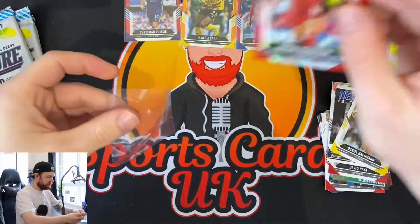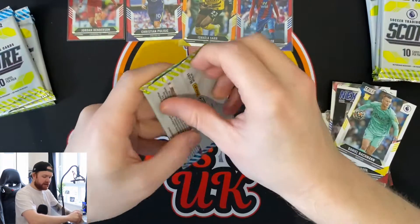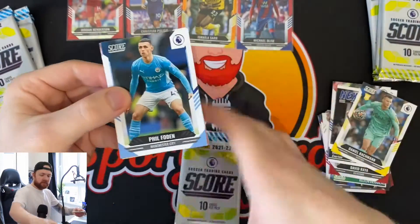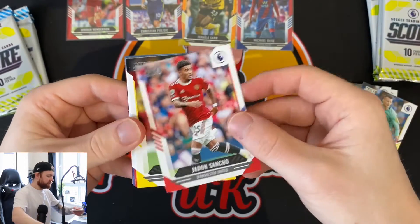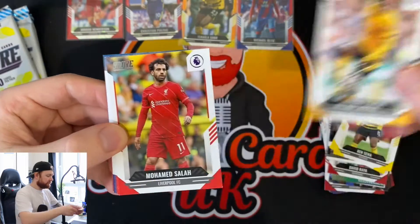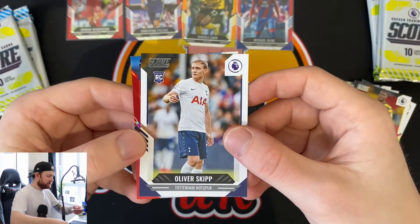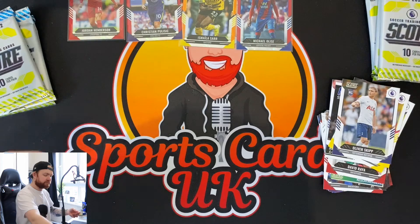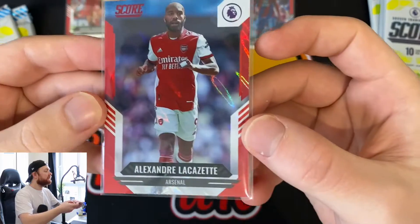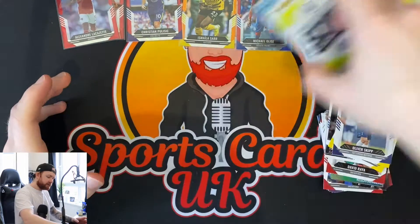I'm not going to be collecting the parallels or anything - I think the only card I'll probably keep is that Olise. If you're interested in any of these cards do hit me up. I might keep the Martinelli and maybe grade that with MGC. Phil Foden, Jadon Sancho in his United kit, Keane, Semedo, Mohammed Salah, Shay Adams, Neymar, Oliver Skipp rookie card, and a Lacazette colour match red as well.